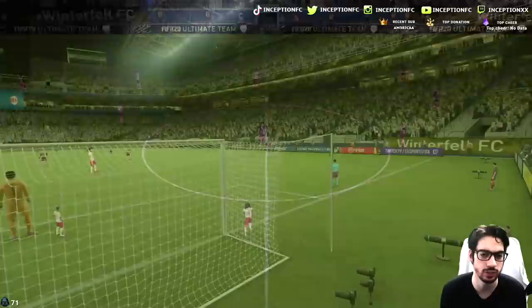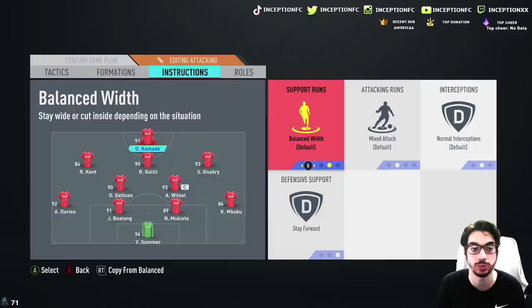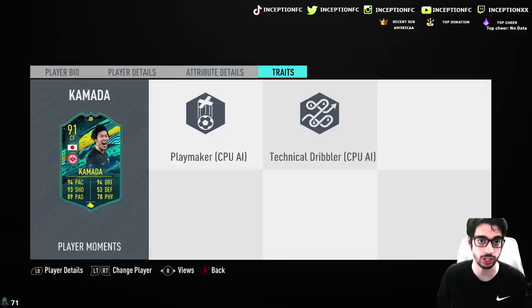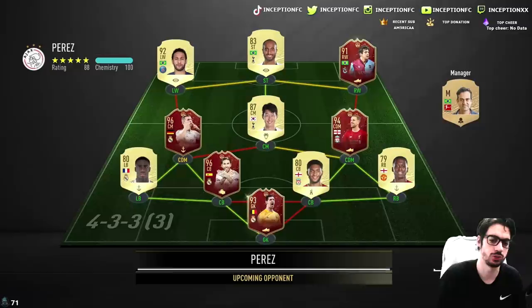Nice finesse shot right there! I forgot to check out his traits — he doesn't have the finesse shot trait, so he actually took a really nice finesse shot naturally. I like him on the bounce instruction — literally had no problems. I like the way he was moving around the pitch to open up space for himself and others. Now we're going to tell him to stay central to fit a tactic of players aggressively running forward, and see how he plays with that.